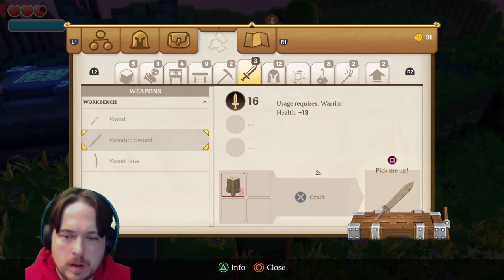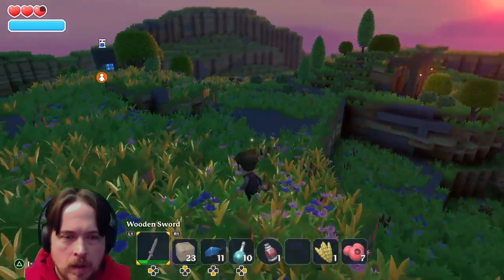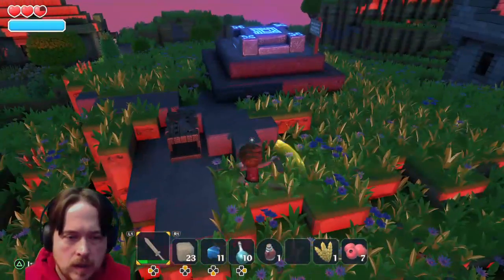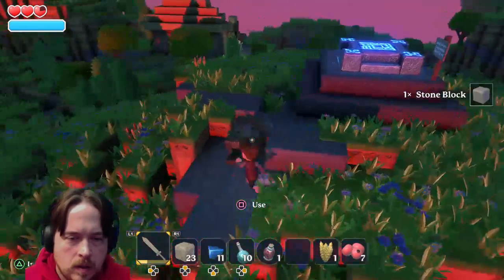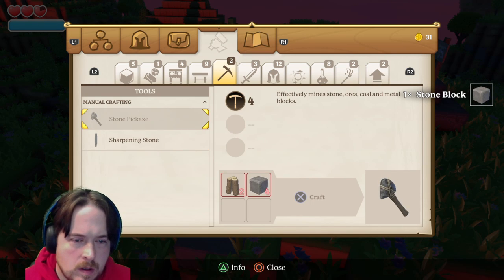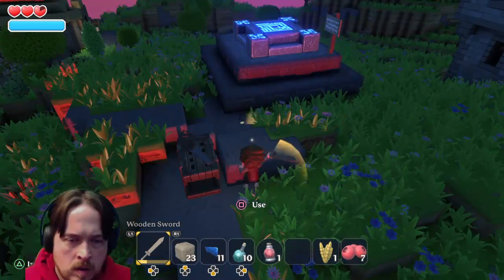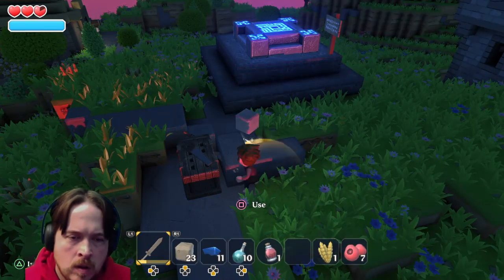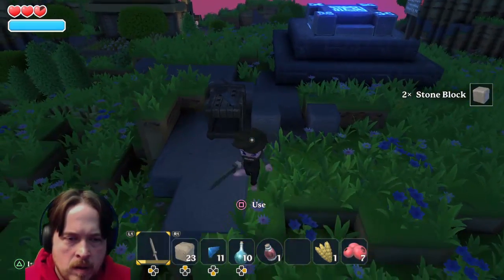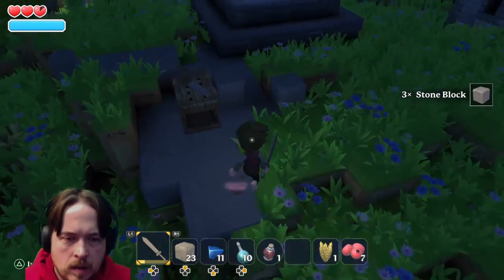We're gonna craft another sword. Awesome! So I can actually go through and level up. Let's do this. Let's build a house around you. First off — stone pickaxe — I need wooden stone. I wonder if creepers come out at night.